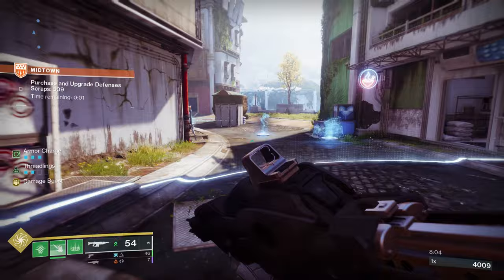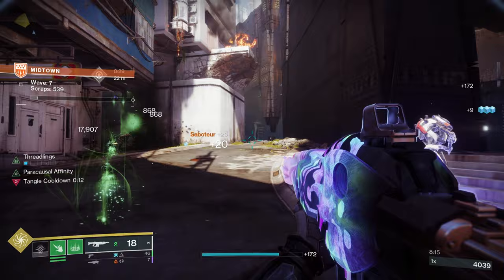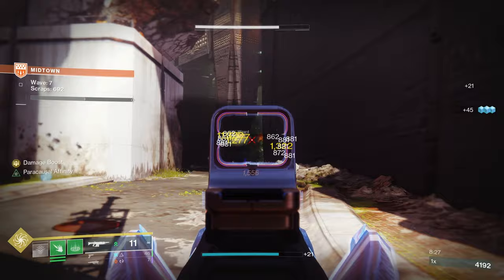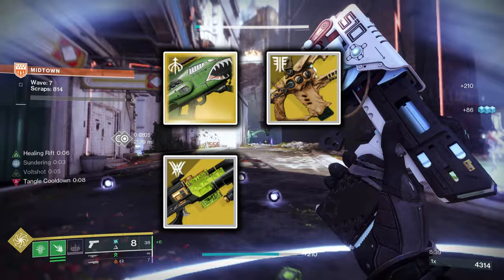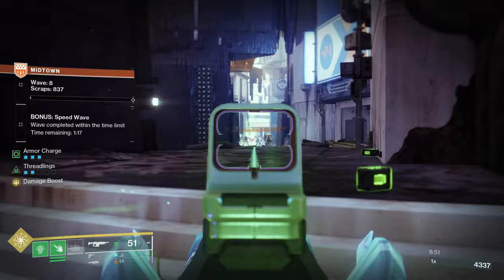For exotic weapons, I'd recommend against running an exotic kinetic weapon as none of the Strand options fit especially well. For exotic energy weapons, consider the Buried Bloodline Void Sidearm from Warlord's Ruin or the Dead Messenger Grenade Launcher from Vox Obscura. Exotic heavy recommendations include Dragon's Breath Solar Rocket Launcher, One Thousand Voices Solar Fusion Rifle from Last Wish, Parasite Solar Grenade Launcher from Witch Queen, and Thunderlord Arc Machine Gun from the Monument to Lost Lights. Try them all and see which you enjoy most.